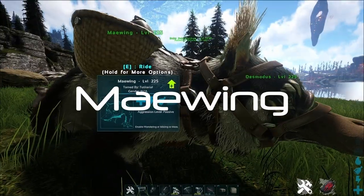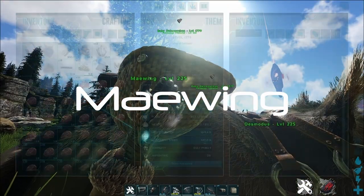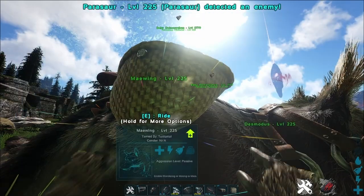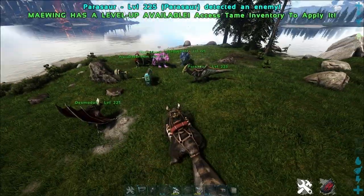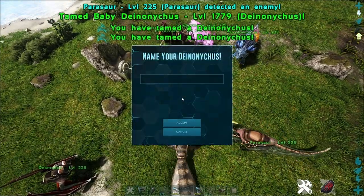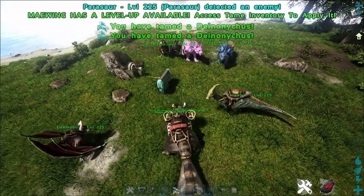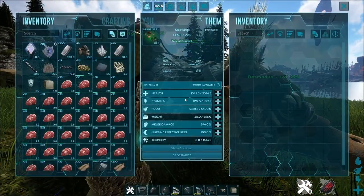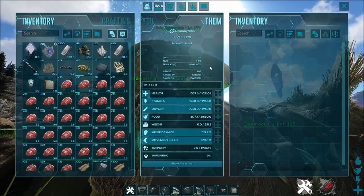Next, the Maewing. The Maewing is probably your number 1 tame to have on hand when breeding, because a Maewing filled with your baby's favorite food acts like a feeding trough. Before the Maewing was introduced with Genesis 2, babies had to be hand fed up to 10% growth. This could quickly become a stressful job, especially if you had a lot of babies to raise. Maewings make this job a lot easier — just level up nursing effectiveness and the radius in which the Maewing functions as a trough will become larger, and on top, the food will be more efficient and replenish more food on the baby.